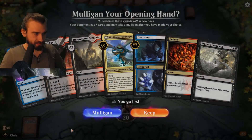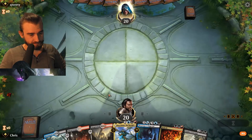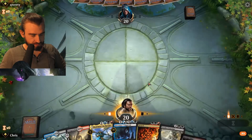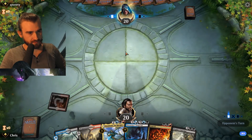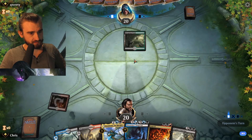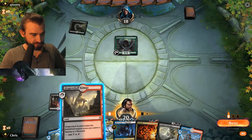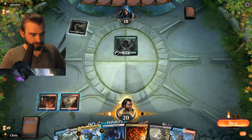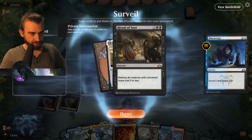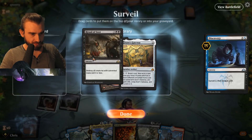New hand: Blood Crypt, Dragon Skull Summit, Drowned, Nicol Bolas, Discovery, Bedevil, Rascas — yeah, I'm going to keep this fine hand. Interesting that we haven't seen mono red in so many games now. I don't know where all the mono red players went — they're not here anymore. I'll Discovery here to try and set up. Opponent is on the small dorks plan — maybe I even want Azor's.